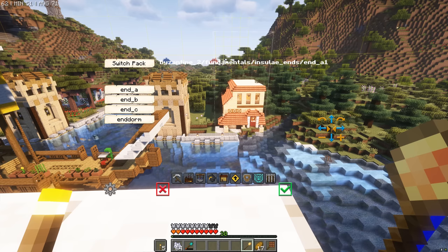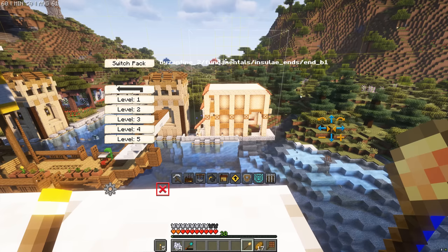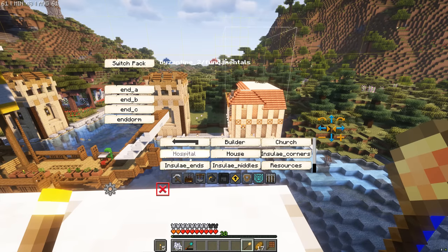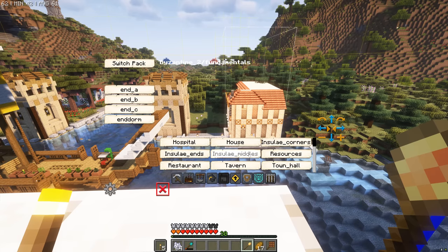So here we go — the insulae housing. It's under fundamentals, then insulae ends, and then you select residence and you get basically the ends. There's A, B — which you have to turn around — and C. So basically three different styles of insulae. But that's not it. You also get the middles of the insulae, the corners of the insulae, and there's all kinds of cool stuff you can do there.